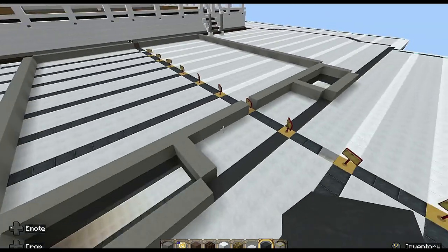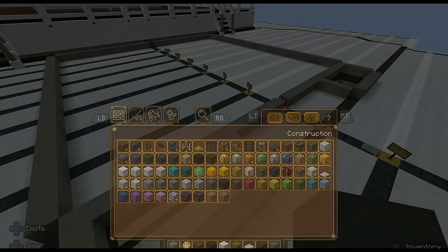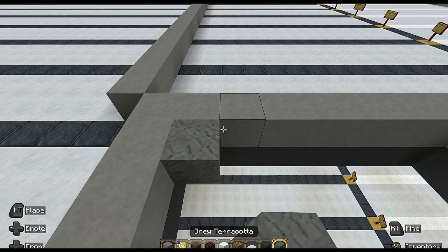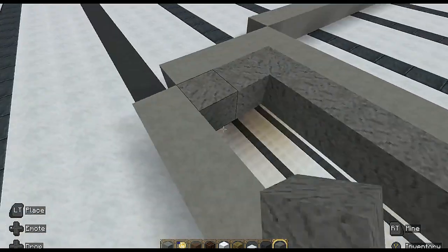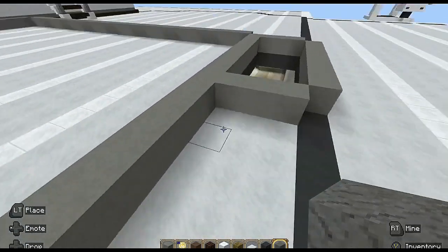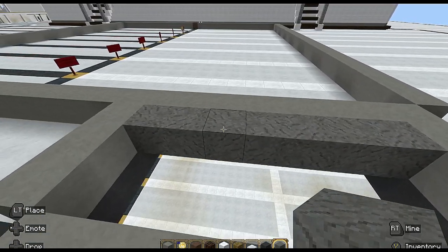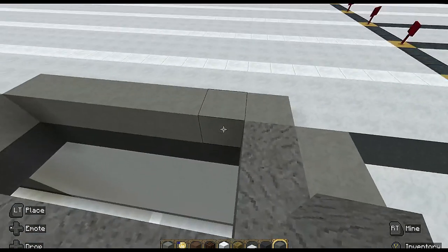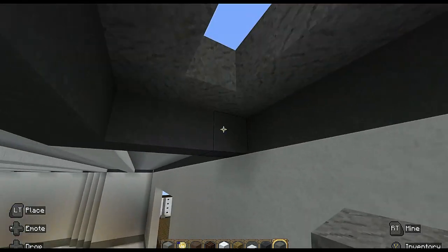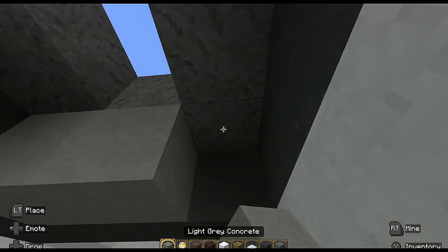Now you need gray terracotta. Put this on the light gray concrete first - put an inner perimeter. It goes all the way across: one two three four five six seven, three across, then one two three four five six seven. Underneath the terracotta you can put a light gray concrete like that.